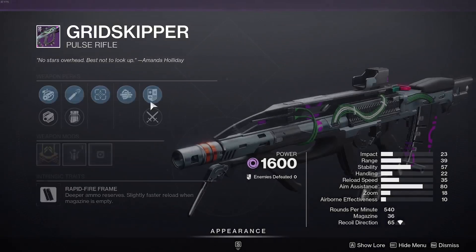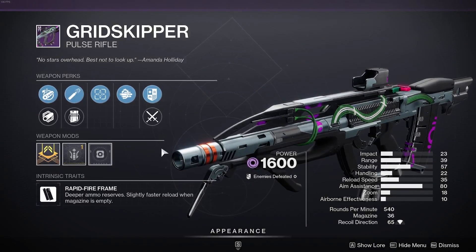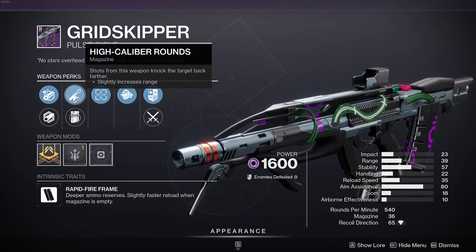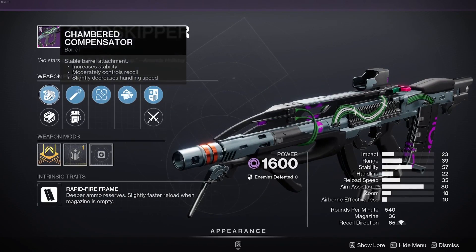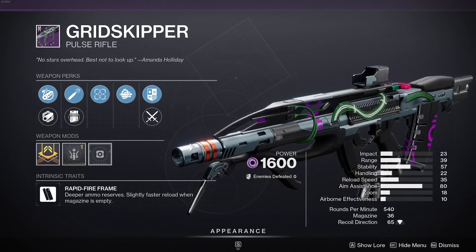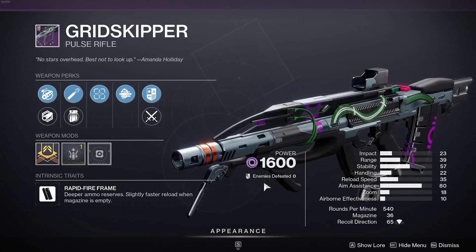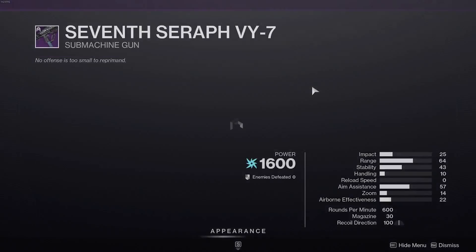What we are mainly interested in is the legendary weapons, and the one we're looking at today is the Grid Skipper because this is an absolute freaking god roll for this weapon. Multi-kill Clip with Tunnel Vision, High Caliber Rounds, Range Masterwork, and Chamber Compensator. This is legit one of the best rolls you can get — if not the god roll — for the Grid Skipper, and as a 540 it can shred.